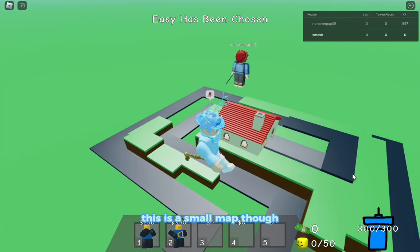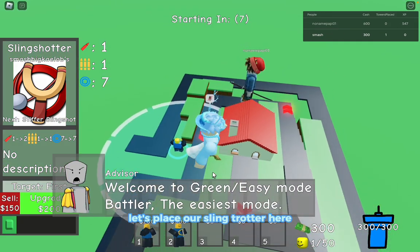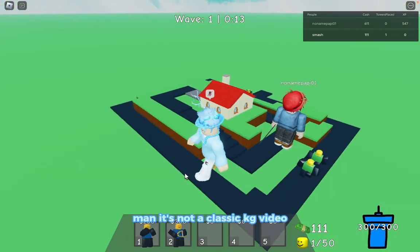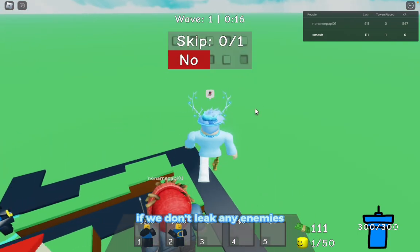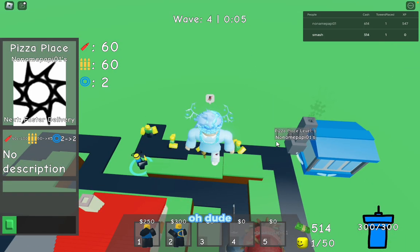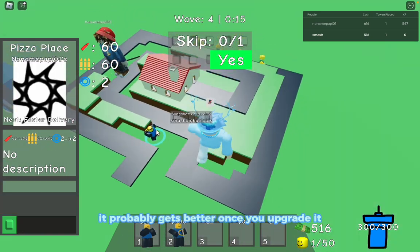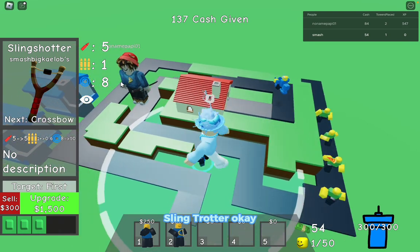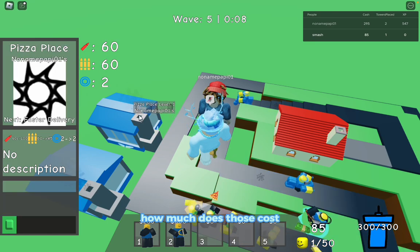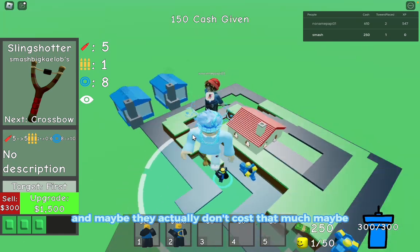This is a small map though - might have been a bad pick. Let's place our slingshotter here. Some already got past - it's not a classic KG video if we don't leak any enemies in tower defense. My teammate placed the pizza place - those are the guys that spawn towards the back. The slingshotter does five damage - pretty decent. The slingshotter probably gets better once you upgrade it.